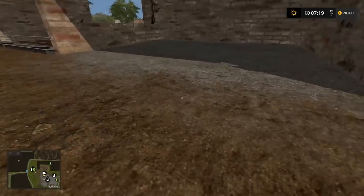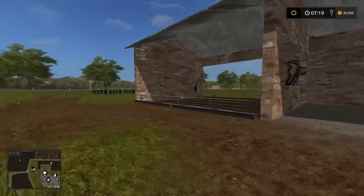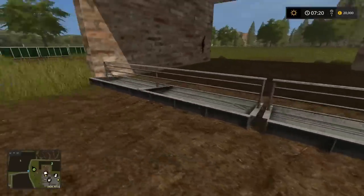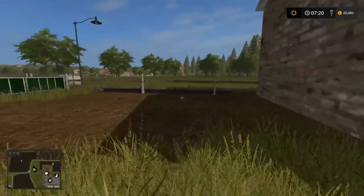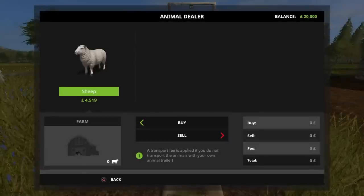So this is your main farm silo with 100,000 litres capacity. The wool spawn point is just here for the sheep, with your feed trough and water trough just around the side. Your buy, sell, load or unload point is just here.